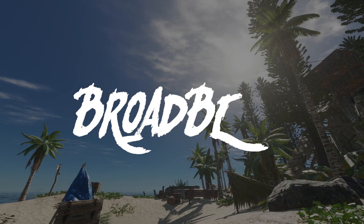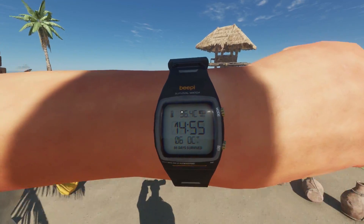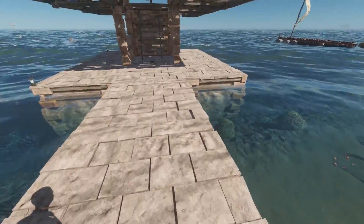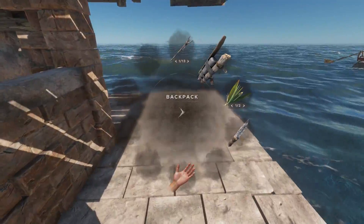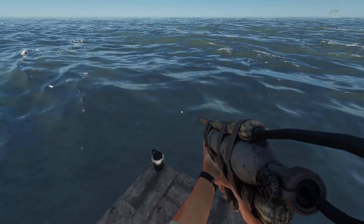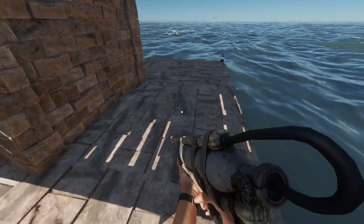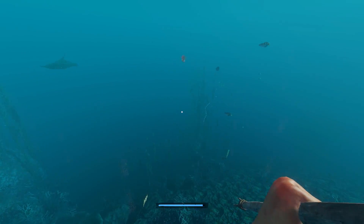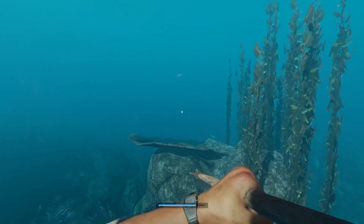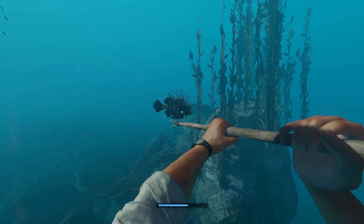Welcome back everyone, BrawlBent here. Today we're back in Stranded Deep on day 86 of our survival. Today we're going to be working on farming the shark — I want to get as many sharks as I can. Last episode didn't have much luck at all; the shark kept disappearing, so we're going to do our absolute best today to fix that. I'm going to dive straight in and do a little bit of fishing. The supply of cod is getting a little bit low, so hopefully the shark decides to come for us while we're in here.